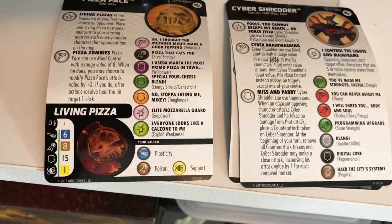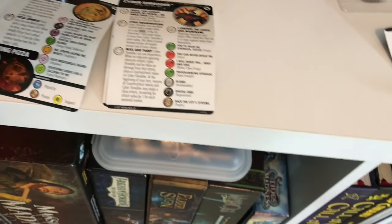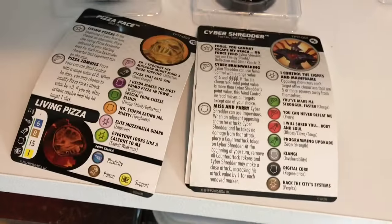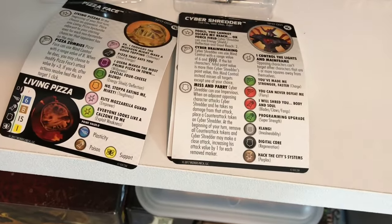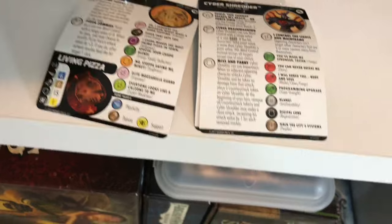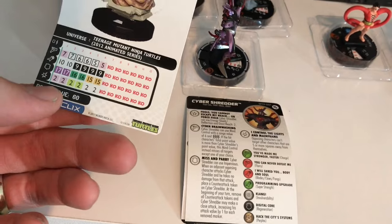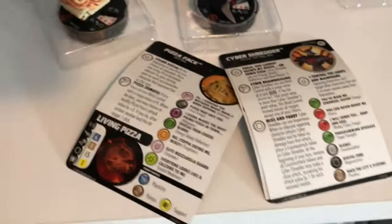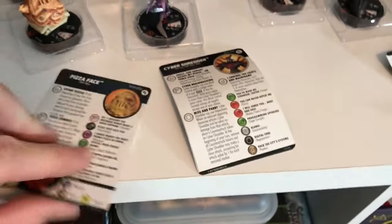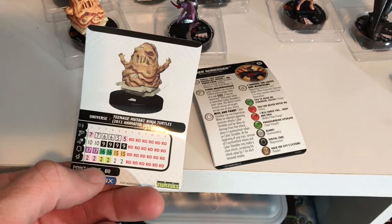Pizza Face comes with a Living Pizza Pog, which is pretty great. You've got to love Tiny Size Poison — always a good thing. And on the bottom dial, he's got Support. That's interesting because he can heal you — he can try to heal you with an 8. What's Pizza Face's defense? It's not an impossible hit right there. Pretty cool little thing: Poison and Support. Also, you can see where he spawns the Living Pizzas. Here's his dial if you want to take a look, and there's a special power on the other side.